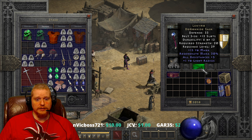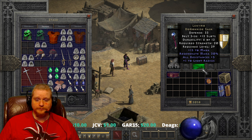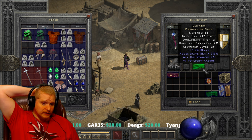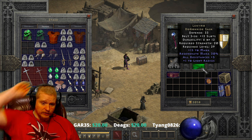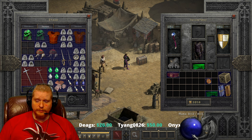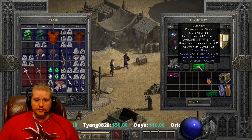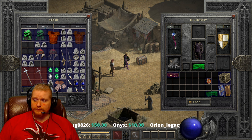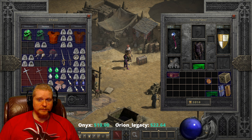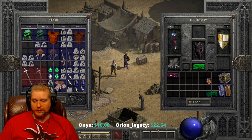So obviously you could put this on an elemental druid, a caster paladin like a Hammerdin — you could throw this on a multitude of characters that have issues with mana regeneration. Do keep in mind though that if you have a relatively small mana pool, it's not going to help you out that much. You need a larger mana pool for the 30% Regenerate Mana to take effect. This is something I think a lot of people don't realize when it comes to regenerate mana, because the calculations are kind of complicated.